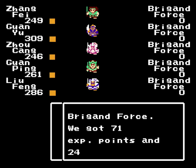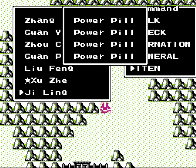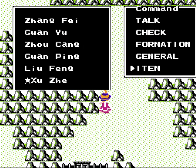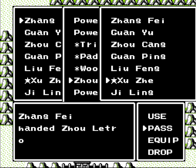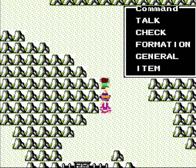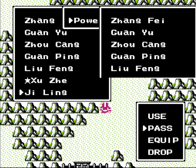One thing I want to do is move some of my power pills around. Let's give Jilin's power pills to Zhang Fei and Jokang there. Did I only use... oh, we got the letter, that's why. I thought I used three power pills with Zhang Fei there, but I forgot about the letter. So we're gonna have to hold on to that for a little while, but that'll be fine.